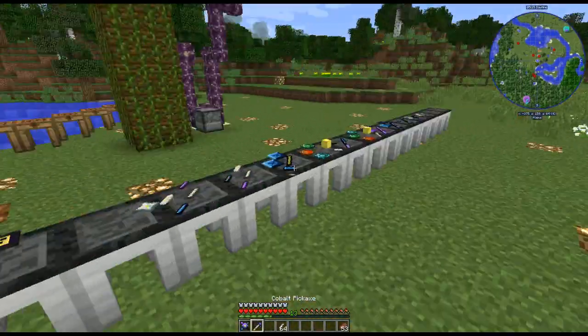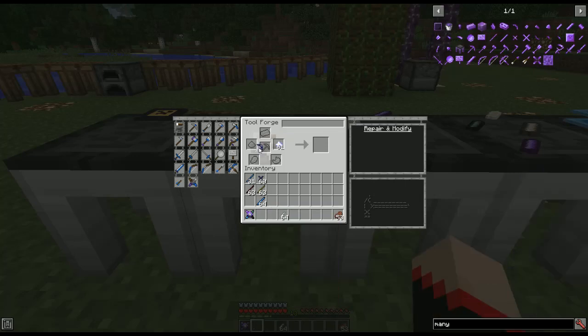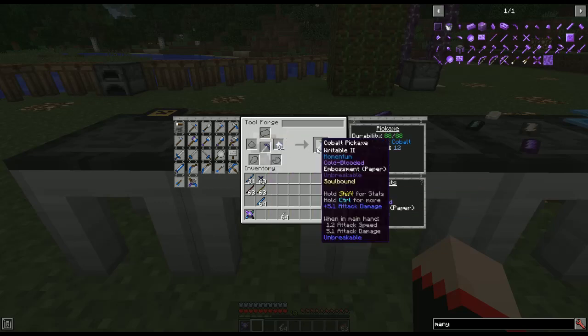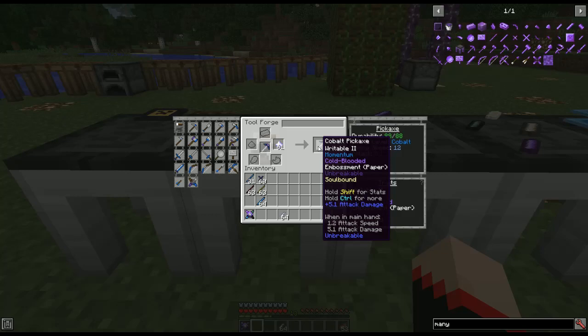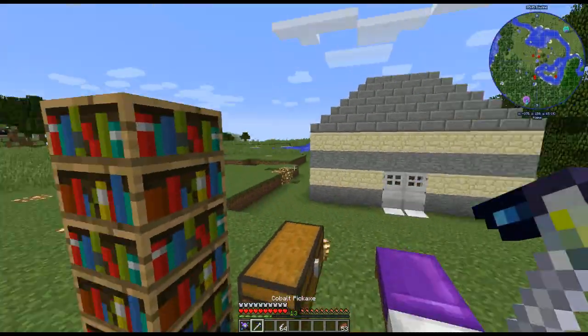The only thing we can add to it at this point is a nether star, because a nether star does not require a modifier slot to be available. Adding the nether star makes it soulbound, so if we die we'll always have this with us.